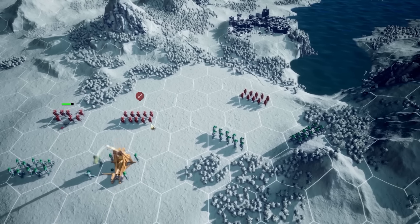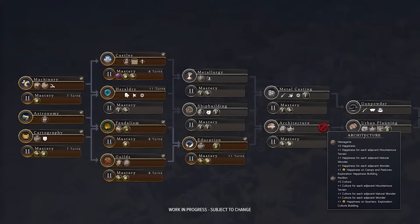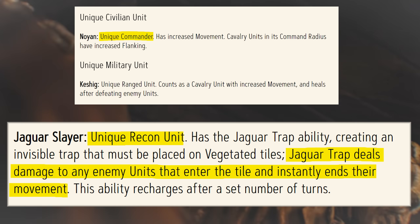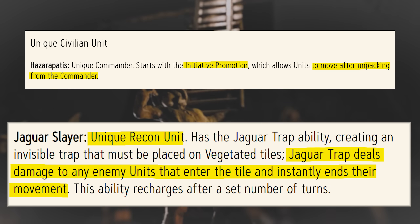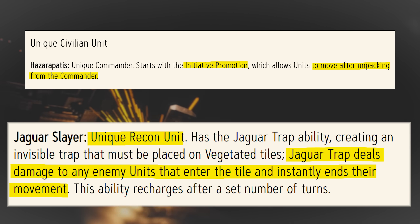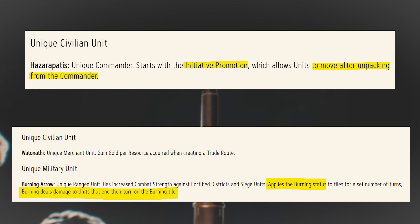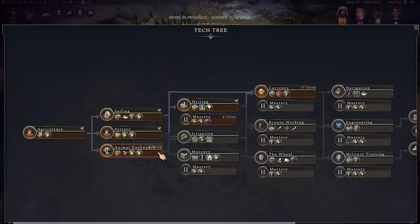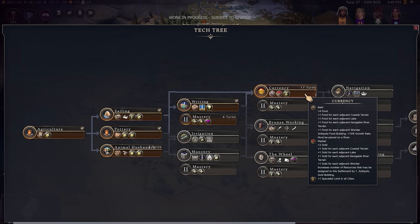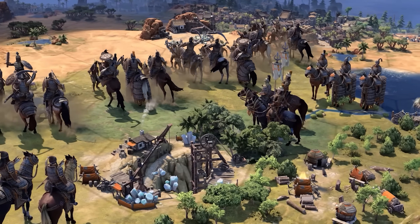While units are using that equipment in the fight, Firaxis want to make it feel more responsive — more like you're having an impact — and you can see fights playing out on the map during your turn. The Jaguar Slayer, my favorite example, can set a trap on the map which instantly ends an enemy unit's movement should they walk into it. There's also the example of applying a burning status to a tile, dealing damage to units at the end of their turn if they remain on it — that one coming out of Khmer. These units, alongside generic tech tree unlocks, will shape army composition, leaning into specific specialities and bonuses.